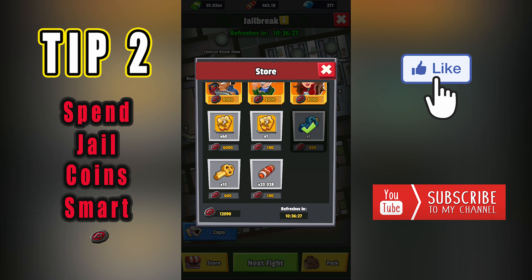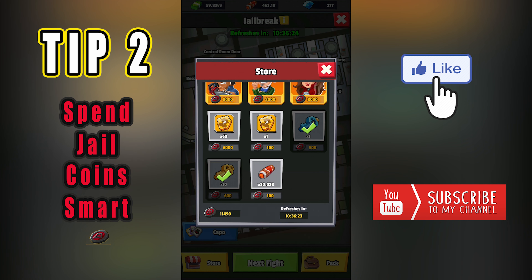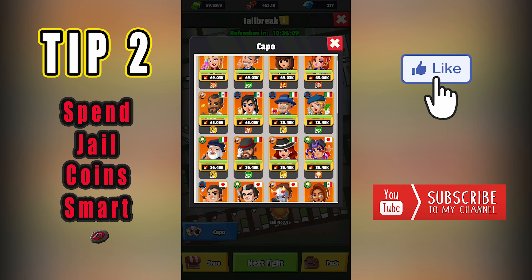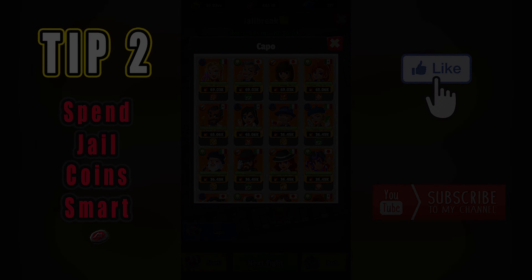Even better, with the rest of the epic cards you receive, you can do a capo exchange that will bring you one or maybe two more legendary capos. If you add two more cards to the remaining epic cards from your pack, you can make another capo exchange. This way, with 10,000 jail coins you will win four legendary capos that will help you a lot — either to upgrade those already in your deck, or to use them in battle if you're still in the beginning of the game.